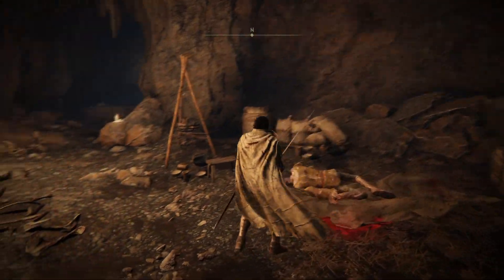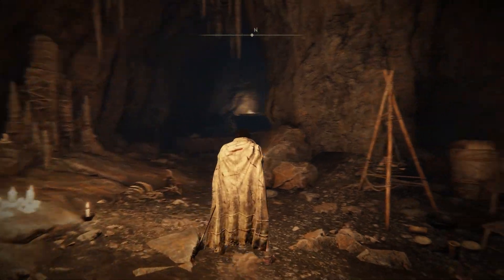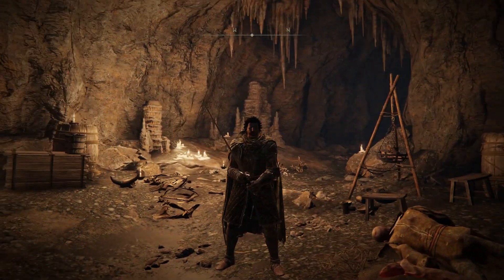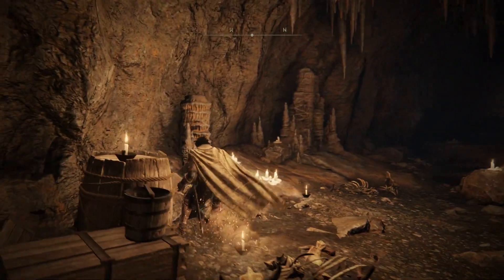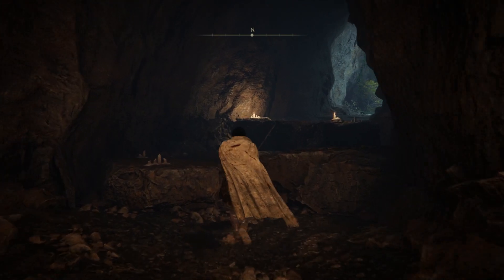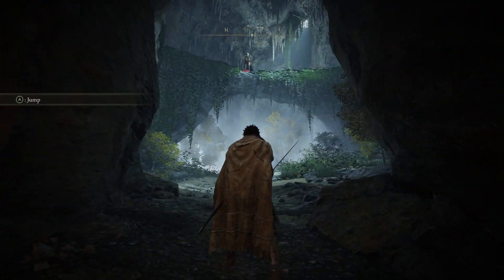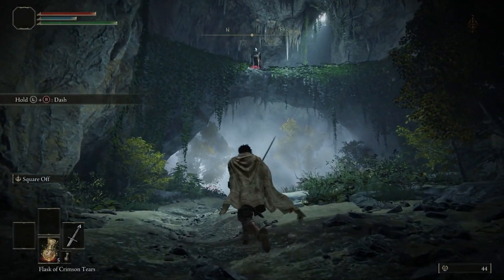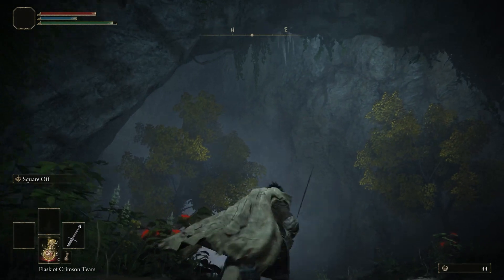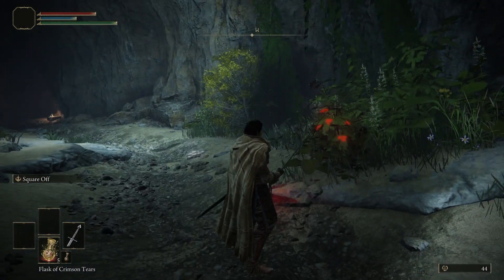When you roll in this game you are invincible for a period of time during that roll, which is very useful. For example, that guy up there has a crossbow and he'll shoot us — so we dash and now we're safe.